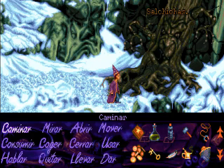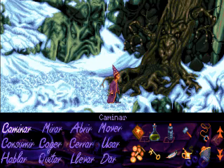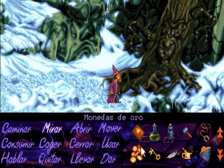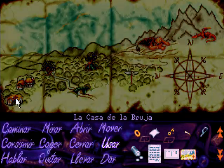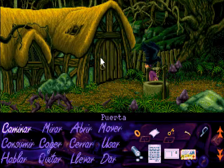Pues no me acuerdo ahora. Ya veis que las palabras son muy absurdas. ¡Mangosta! Eso era: mangosta. Era serpiente, gato, mangosta y ratón. Estoy fatal yo de la memoria. Bueno, total: una vez que tenemos esos conjuros simplemente nos vamos a discutir con la bruja.